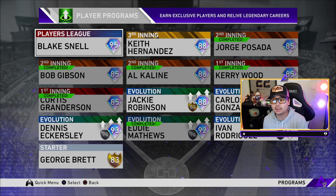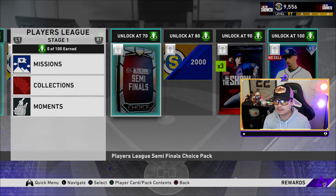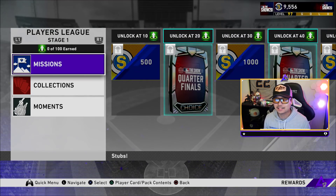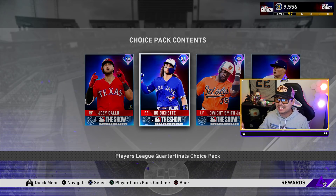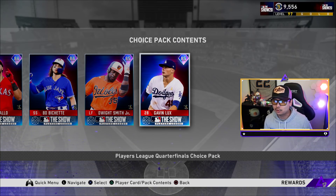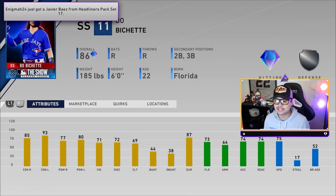Now this next one's the most exciting. The Players League — Blake Snell is now 95 overall, and it's not just him either. There are eight total diamonds in this. They took the players that got into the quarterfinals and semifinals — Blake Snell obviously being the winner — and gave them all diamond cards. At 20 stars you unlock the first quarterfinal choice pack with four cards.